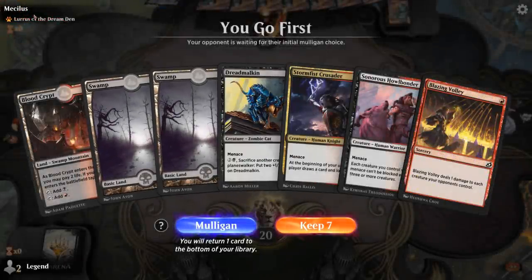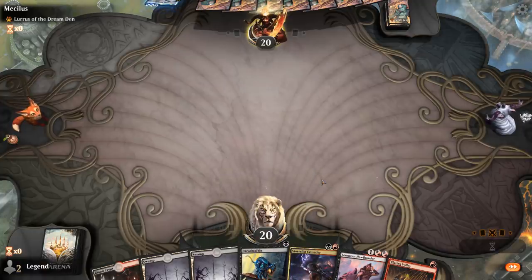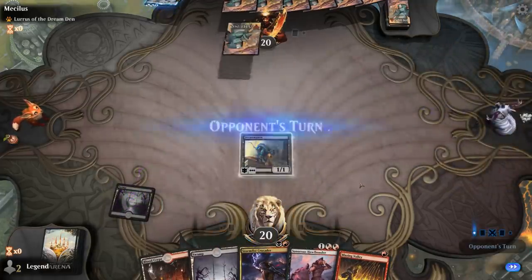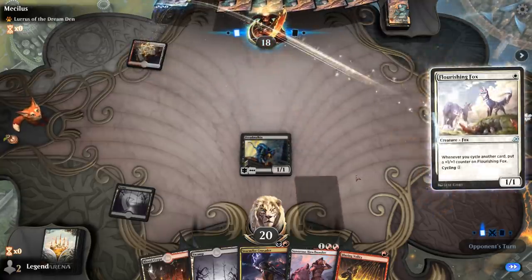We're on the play facing another Lurrus deck and we've got a fine opening hand. We've got Dreadmalkin in case we draw Tentative Connection, and Blazing Volley in case we draw Pestilent Spirit — both would be fine additions. It looks like we can't escape the cycling decks.